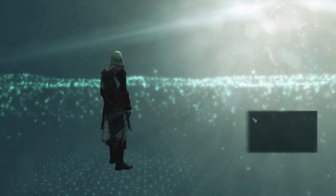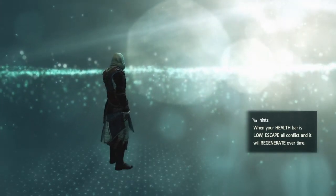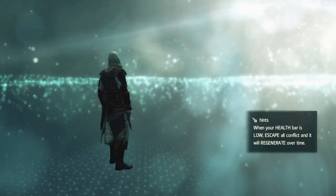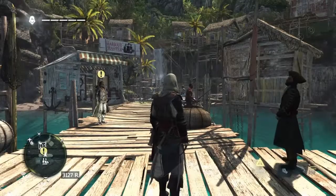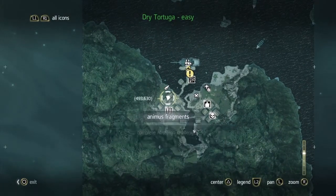Hi everybody, welcome back to my 100% walkthrough of Assassin's Creed 4 Black Flag. On this video we're going to be getting the remaining two animus data fragments that are in Salt Key Bank. We got one while we got the song sheet last time around because it was right there.